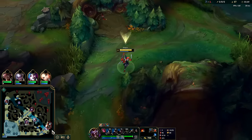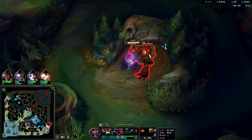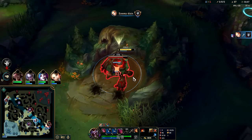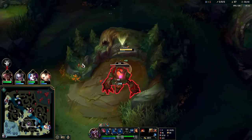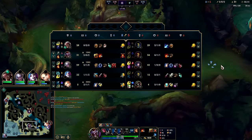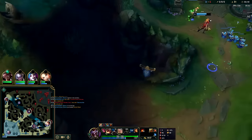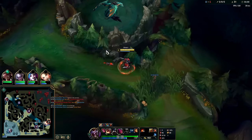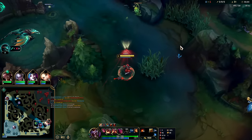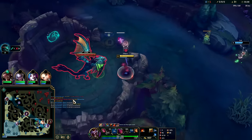I'll just take my red buff and play into the invade again. I don't really want to take dragon here. Q auto - Q is a good auto reset. York is pretty weak, their bot lane is pretty weak, their jungler is weak. Now that Ari's level six, we kind of just want to avoid her if possible. We should take dragon if Ari doesn't move from mid lane - yeah, Ari's not moving, we should take this.